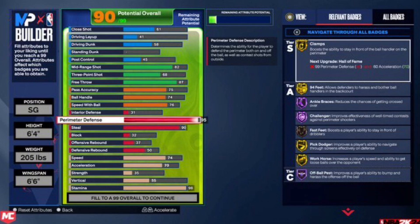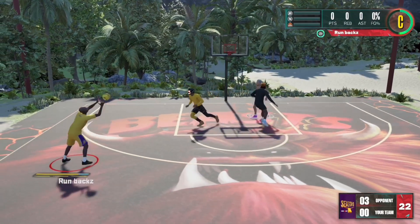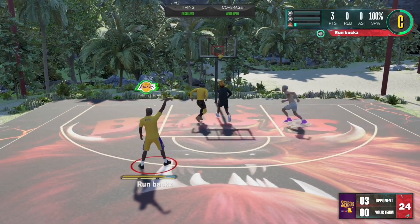So we got the builder right here. Now if y'all haven't seen this yet, to the right they have S, A, and C tier — something definitely different, haven't seen nothing like this before. It's basically showing the tiers of the badges in each category, showing which badge is better than the other. Apparently there's 24 new badges and 77 badges in total.